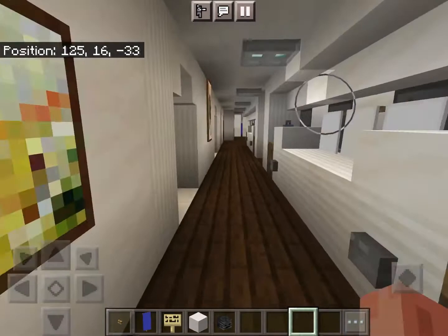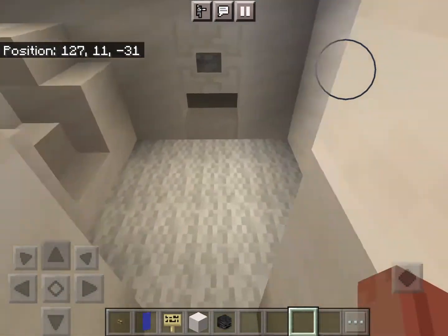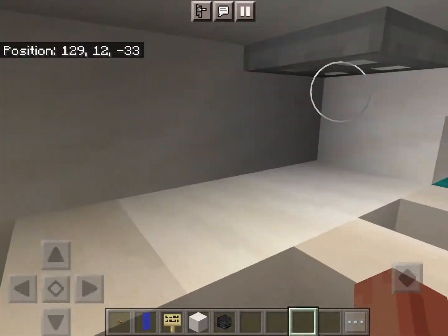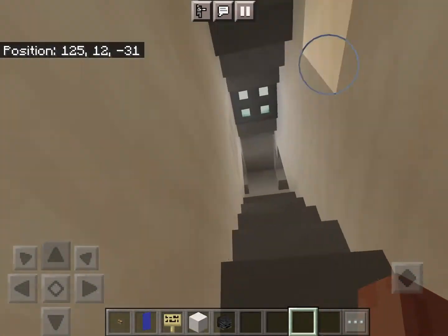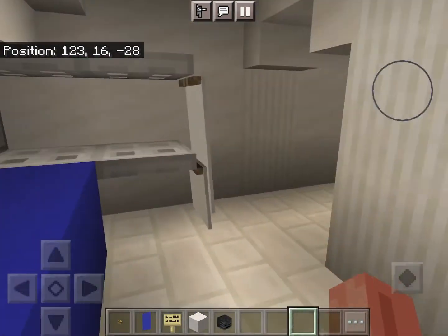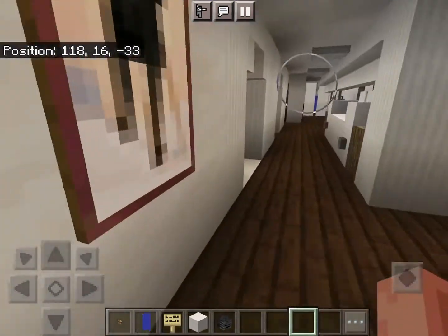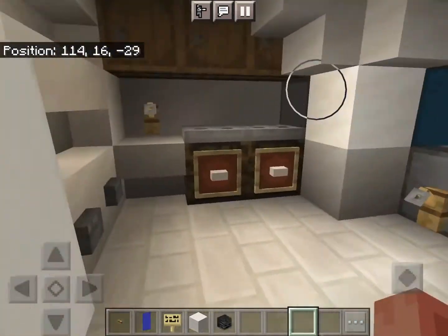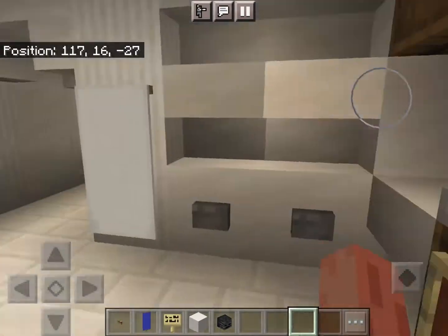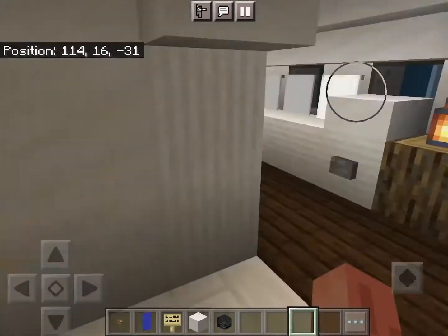This is where the couches are, and if you go down here, you step out of the airplane — but you don't do that right now. And this is the galley right here. That was the doctor's office, and here's our galley.